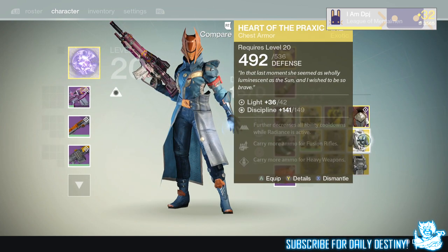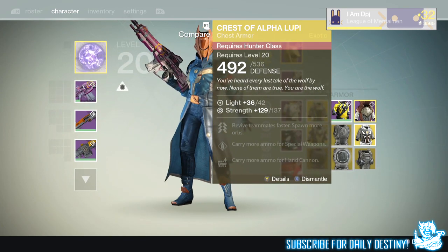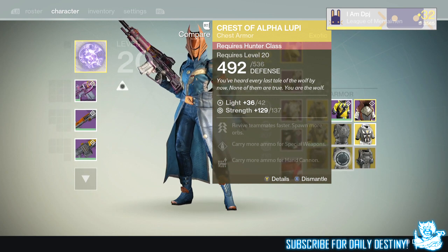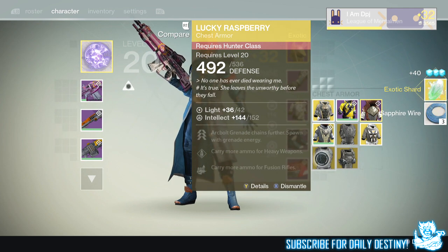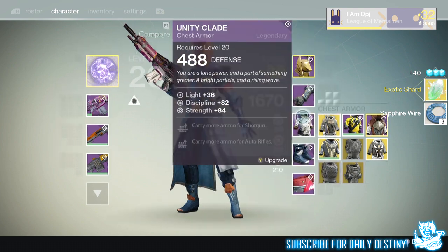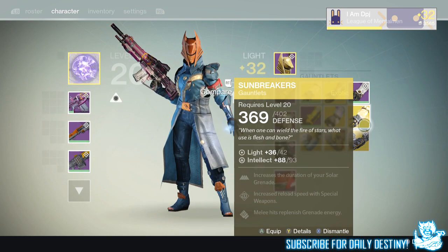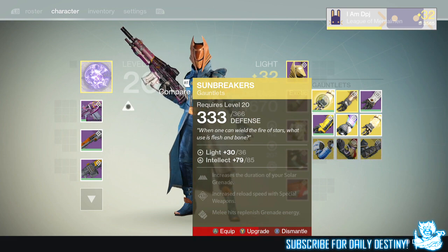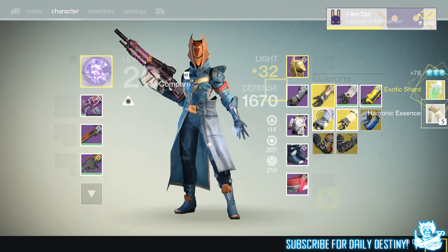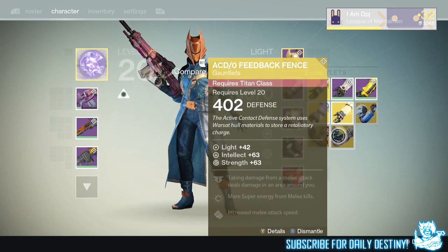For chest armor I got nothing great. There's one with 149 discipline I'll compare to what's in my vault. I got two Crest of Alpha Lupis - one offering 167 strength, the other 137 - obvious which one we're keeping. And this one offering 152 intellect. For Sunbreakers, my current ones have 85 intellect but these new ones have 93 intellect, so I'm getting rid of the old ones.